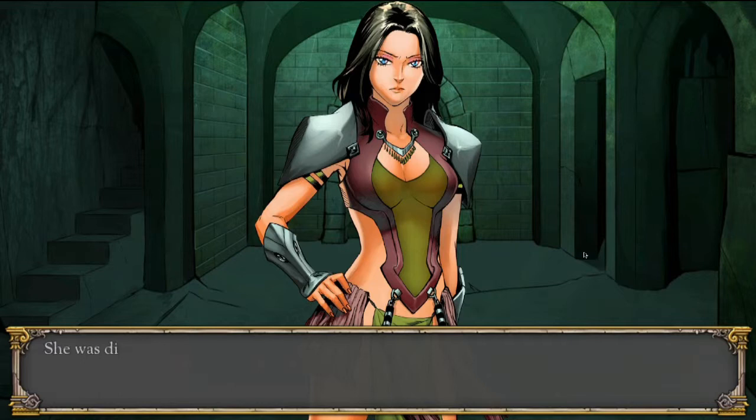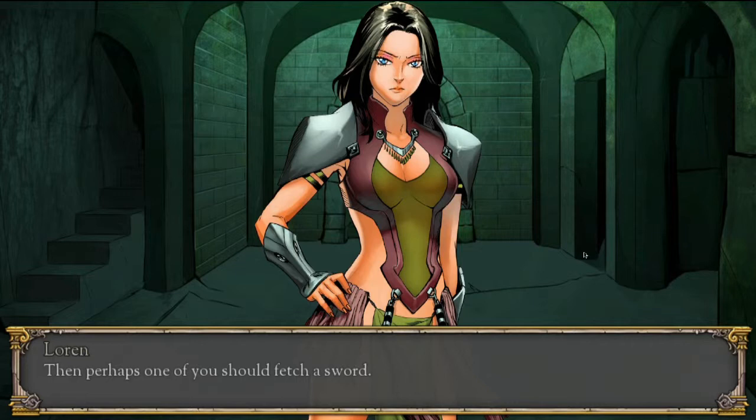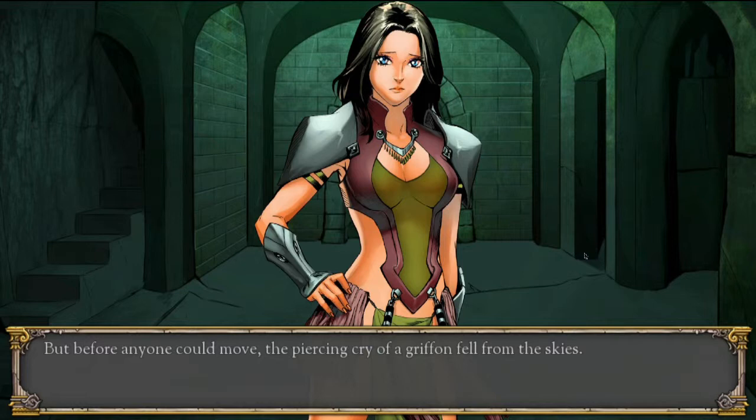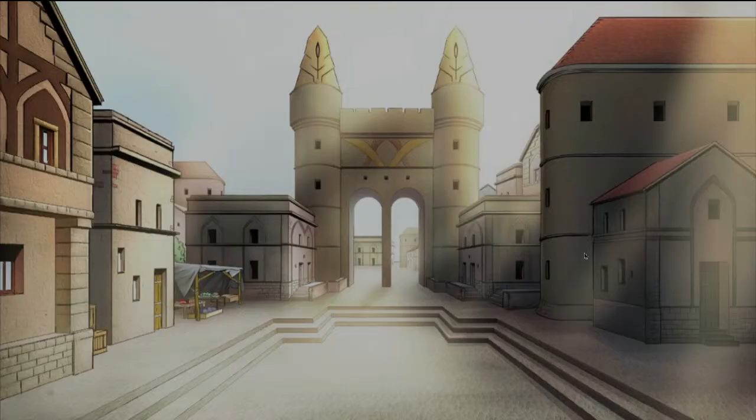'Where are the other dummies?' 'There are none left, my grace.' She was displeased to learn that her training would end so early today. She crossed her arms and stared down her attending servants. 'Then perhaps one of you should fetch a sword.' The slaves gasped in unison. But before anyone could move, the piercing cry of a griffin fell from the skies. Just then, a messenger ran into the training grounds panting for breath. 'Princess Lorene! The captain! She has returned! Alone, your majesty!'